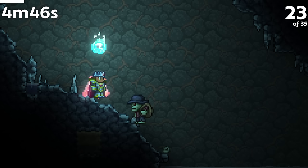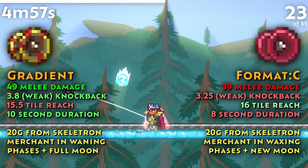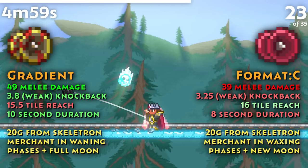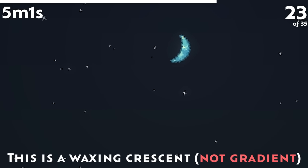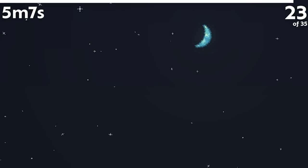The Skeleton Merchant sells both the Gradient and Format C yo-yos. Despite both being obtainable during any period in hardmode and being sold for the same price, their stats are vastly different, with the Format C being vastly inferior in every way. The only difference is that the Gradient is sold during the waning phases and the Format C is sold during the waxing phases. Why this is the case is absolutely beyond me.